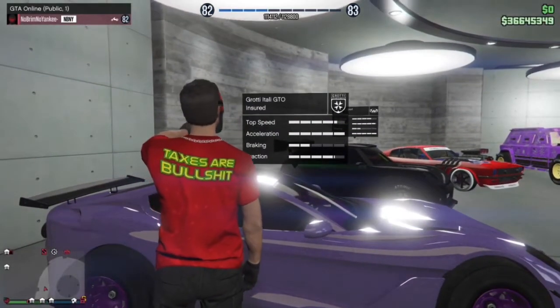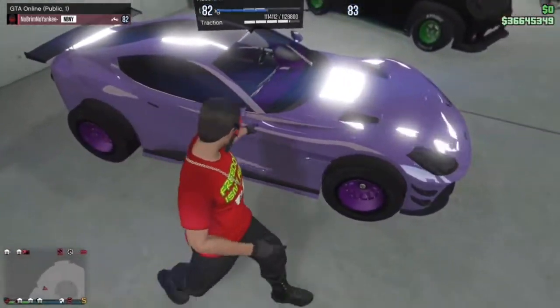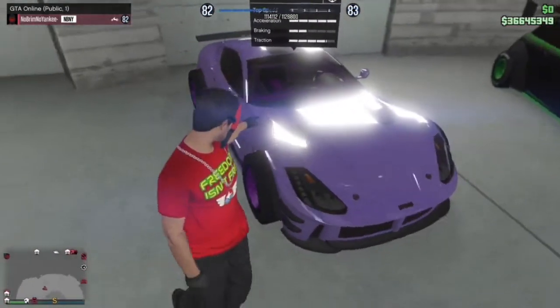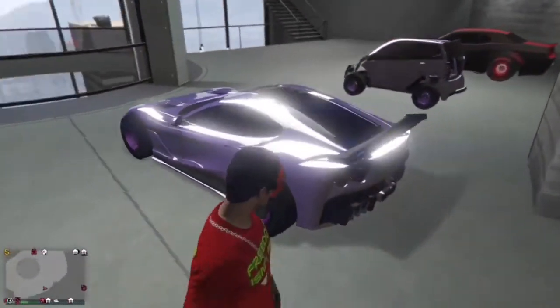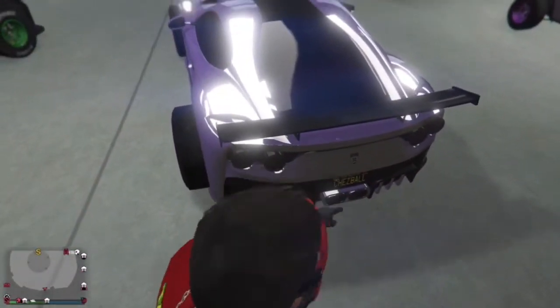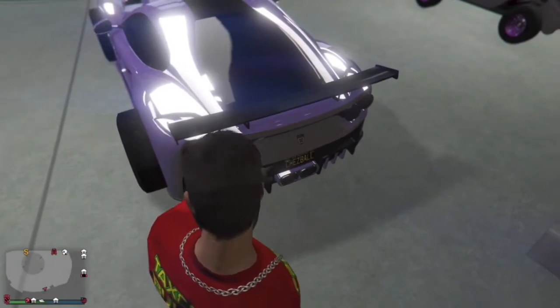The Grotti Itali GTO is a nice purple chrome, has F1 wheels — most of them have F1 wheels. No Yankton plates, but it has a custom plate that says 'Chess Ball'.